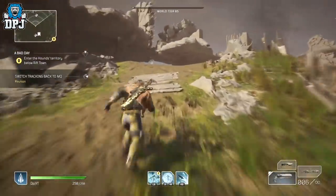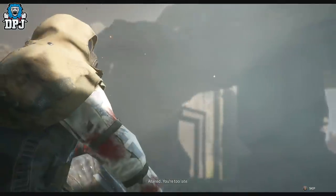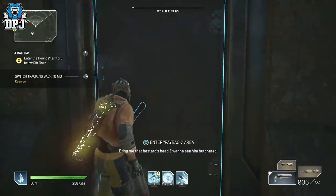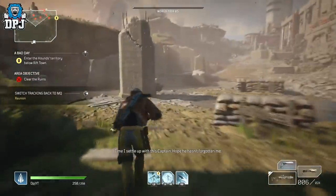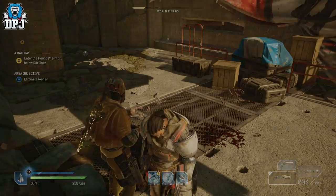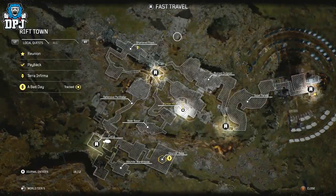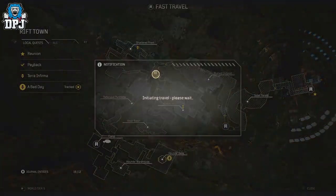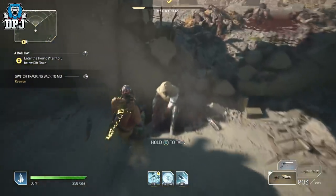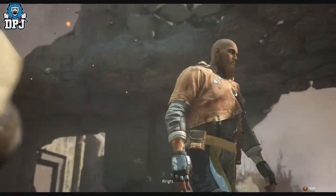Run up to the lady leaning against the wall, accept the quest, and run it. Once you've beaten the captain — who I call Captain Wiener — return to the woman to receive that piece of loot. Remember, for the most part it won't notify you that you've received loot, so you just have to check your inventory.